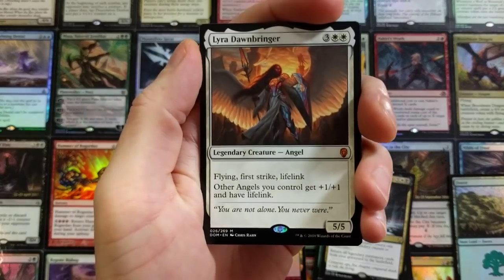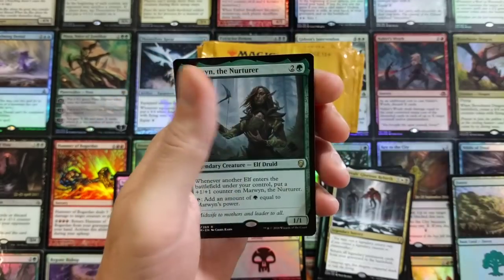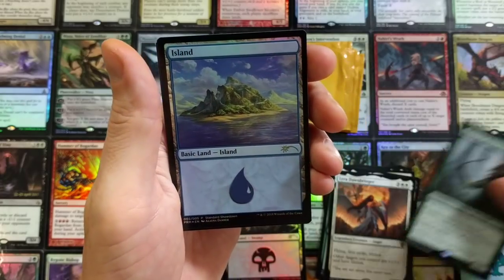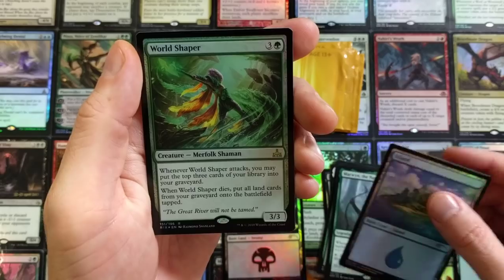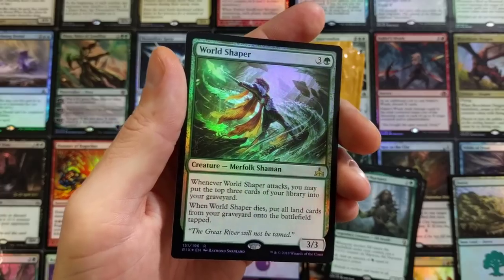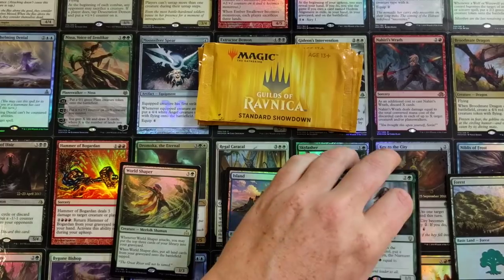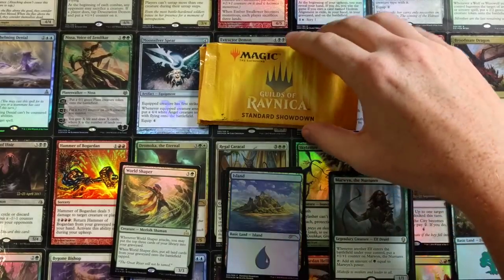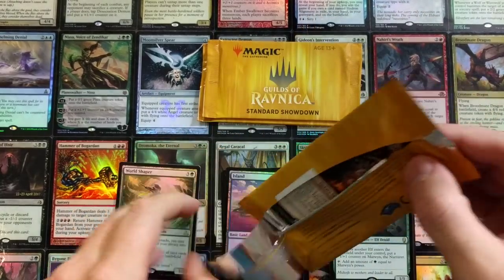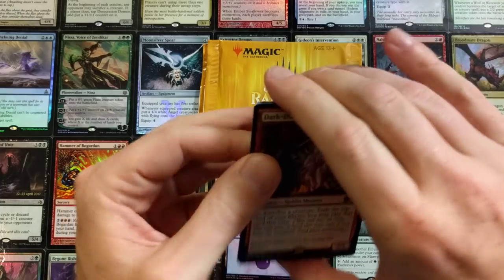Oh my god — two Dawn Bringers already! Two Dawn Bringers, you gotta be kidding me. And the Marwin the Nurturer again — didn't we have this last time? An Island followed by a World Shaper. Unbelievable pack so far. If you ask me are these worth 10 to 15 bucks, based on what we've pulled I'd say yes. Compared to spending 15 bucks on three or four booster packs, your odds are much better.